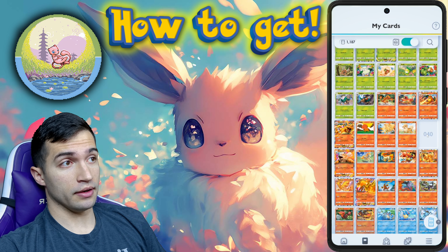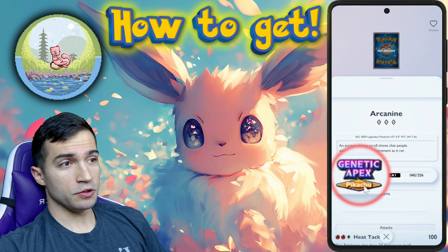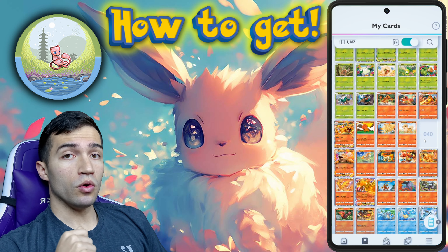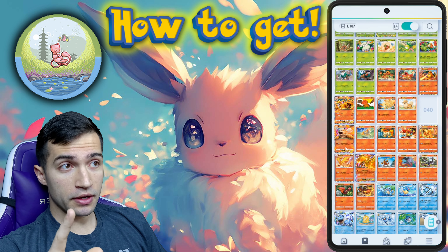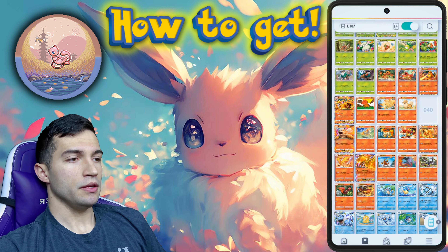For example, I'm missing a regular Arcanine — the three-diamond one — and it shows me where to get it: the Genetic Apex Pikachu pack. It shows its attacks and related cards. I have an Arcanine EX, so I don't need the regular Arcanine. Keep that in mind — I only need one of each.